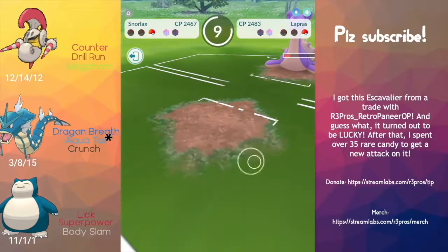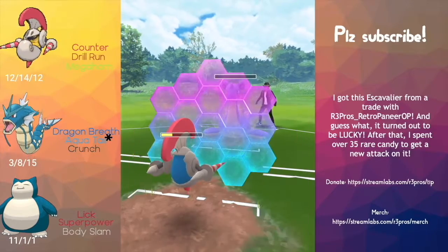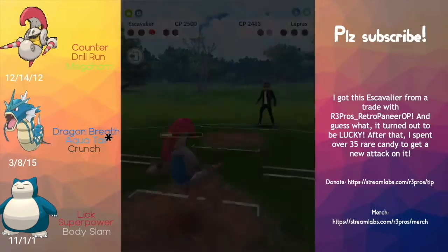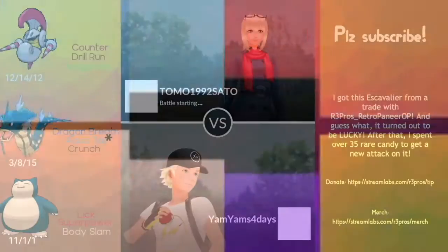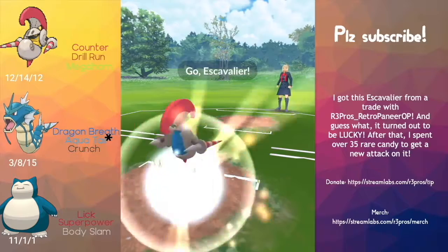We're going to be taking out a Sizer there, getting our Snorlax really low before firing off the Body Slam, because we don't want Lapras to farm us. We're going to be taking our first win right there. Moving on to the next battle — you see that glitch, it's so annoying — my brother was having problems at two.